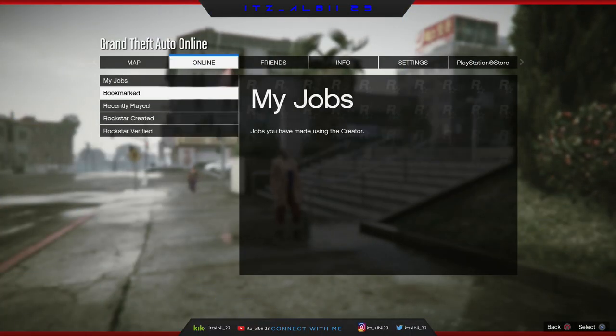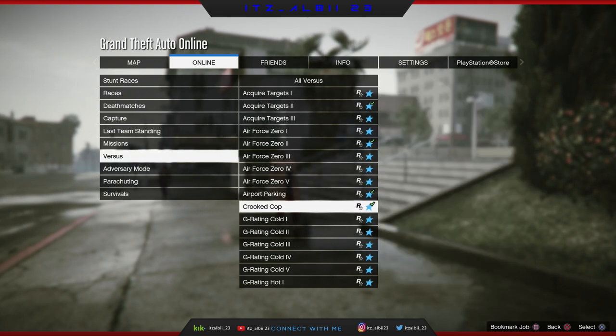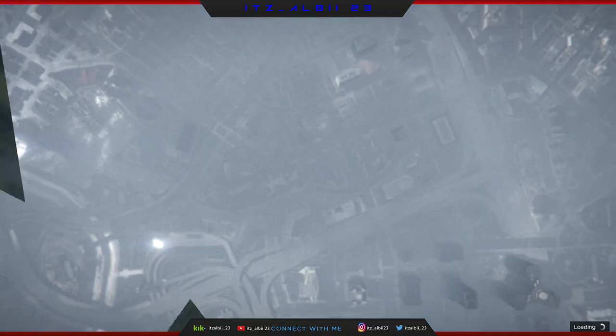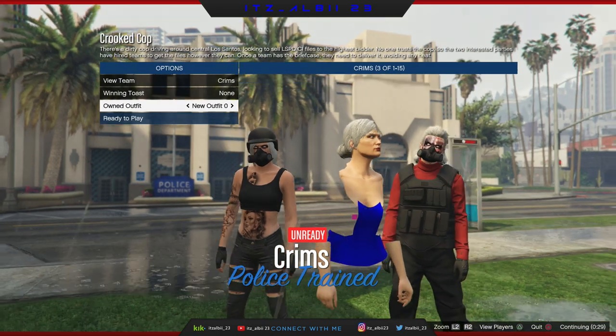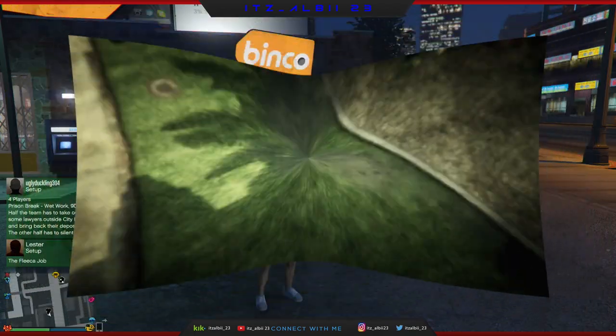Alright guys, open your pause menu, go to online, go to jobs, play jobs, vast like created and just start a cookie cup once again. When you're in the clothing selection, go one to the right to the first outfit. Then click ready to play and then just quit it.